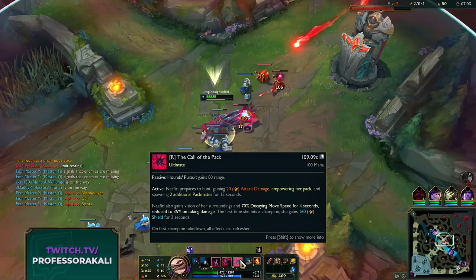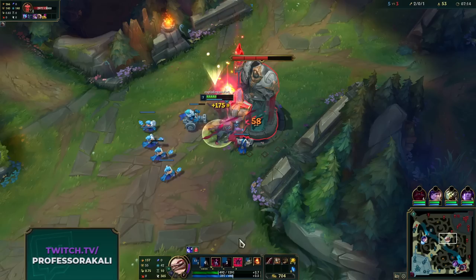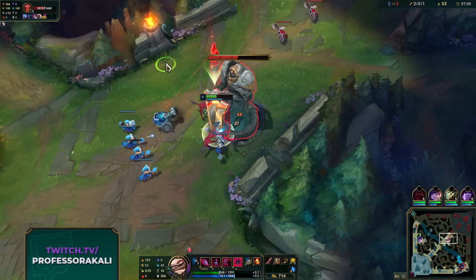Let's talk about the ultimate. Our passive Hound's Pursuit gains 80 more range. On top of that we activate our ult and it's kind of like Warwick's Blood Scent - enemies nearby give us more movement speed towards them, and a bit of extra damage. It's slightly complicated but also incredibly simple at the same time.